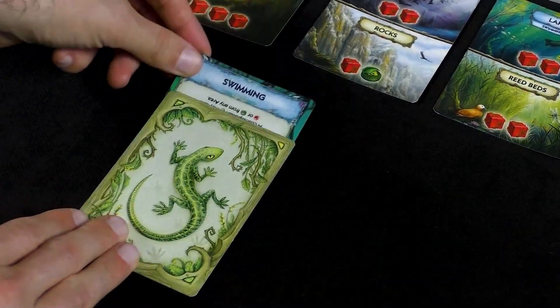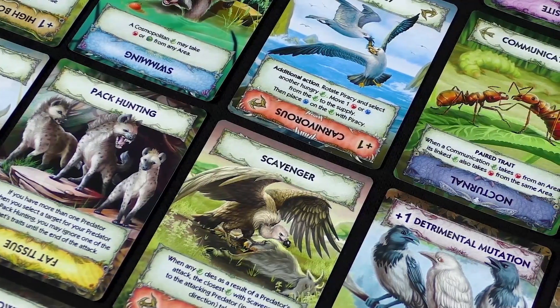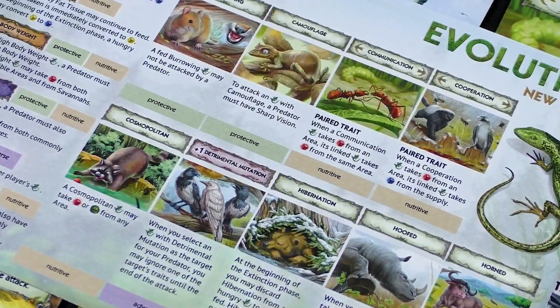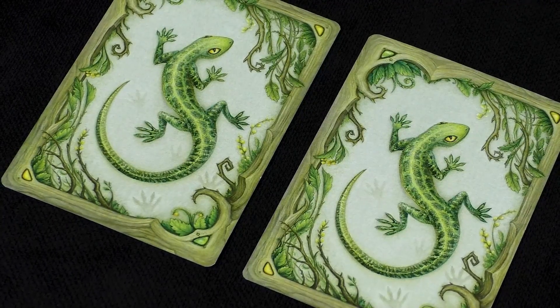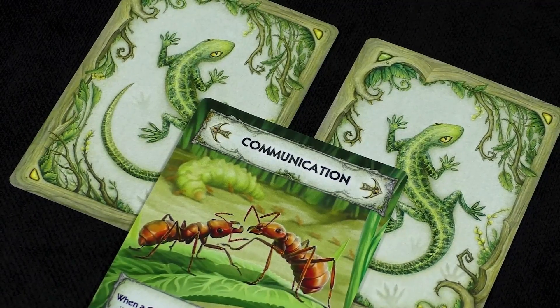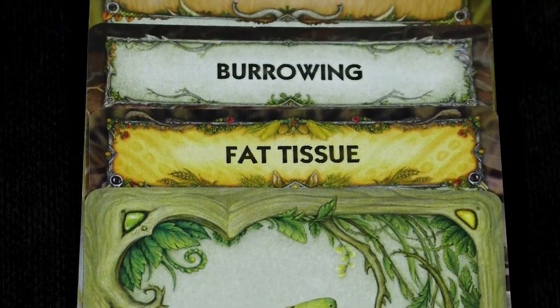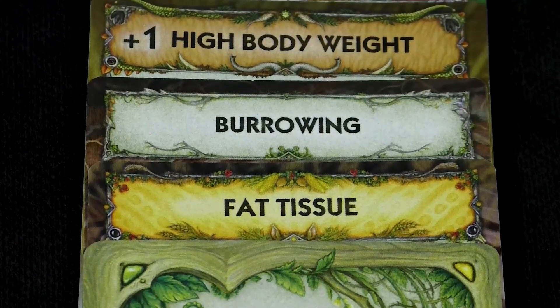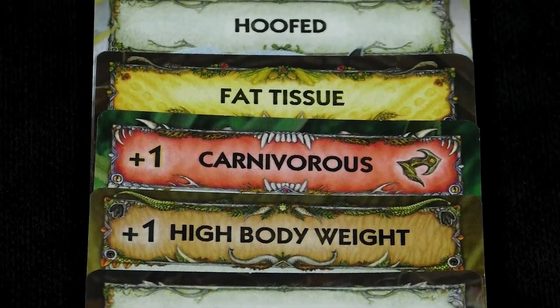Secondly, a player can add a new trait to any of their animals by placing a card under the existing animal face-up. Each evolution card has two traits: a main trait and a short trait. The only difference is that the descriptions of short traits are provided in the reference guide, not on the card. When adding new traits, the following rules must be remembered: a paired trait must be played to two adjacent animals at the same time, by placing the card on top of both animals it will affect. An animal may not have two of the same traits — exceptions are fat tissue and paired traits linked to two different adjacent animals. Traits cannot be exchanged or discarded except by using the effects of traits.